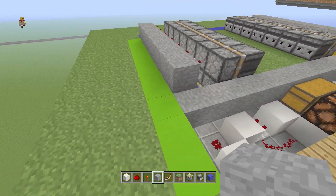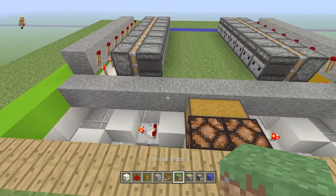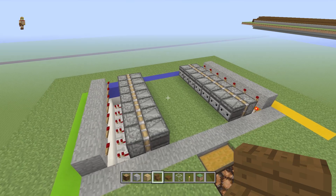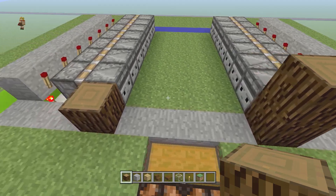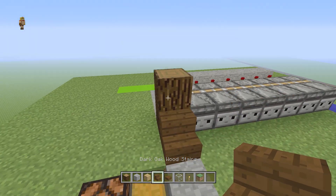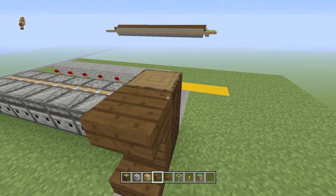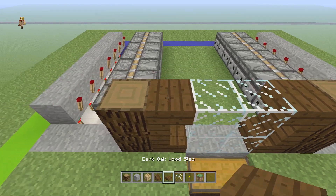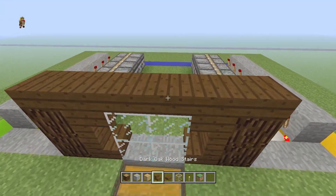Cover this section up with a straight line of blocks of your choice and fill in the gap. Then add two blocks on both ends, some stairs to create a C-shape, some glass right in the middle, and a straight line of half slabs. That will be the front of it.